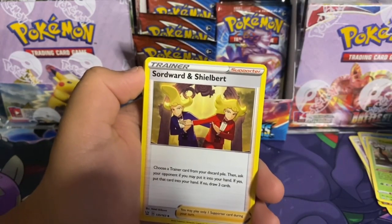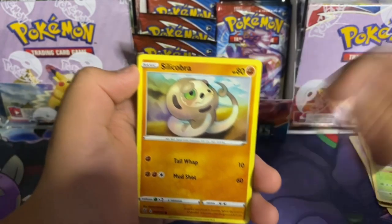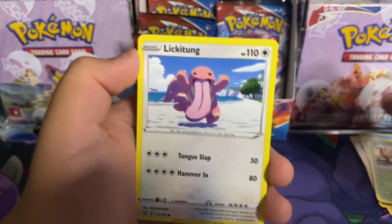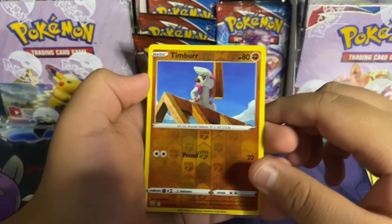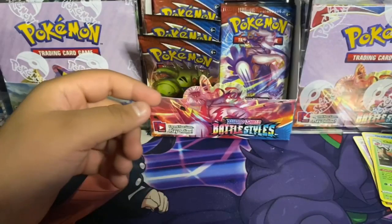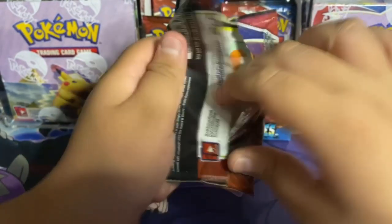Here's the code: water energy, Weepinbell, Indeedee, Sword and Shield bird — what? — Blipbug, Silicobra, Pinsir single strike — oh this one's sick — Lickilicky — I hate this one so much — Horsea, Timber. Reverse holo and a Rapid Strike Urshifu VMax! What the hell! This pack had so many hits!